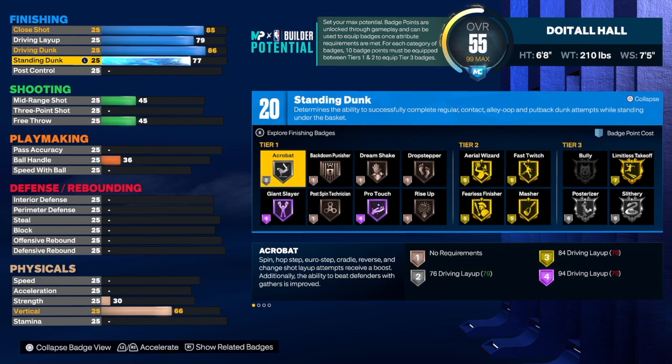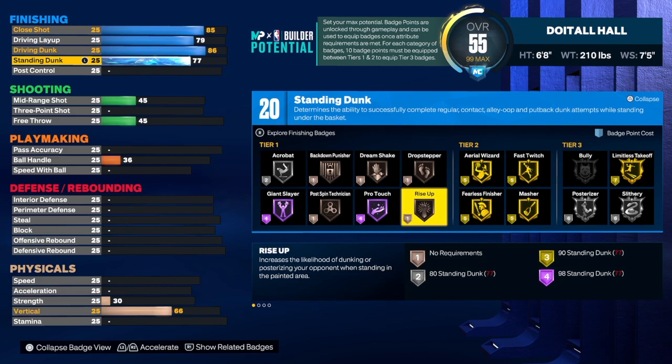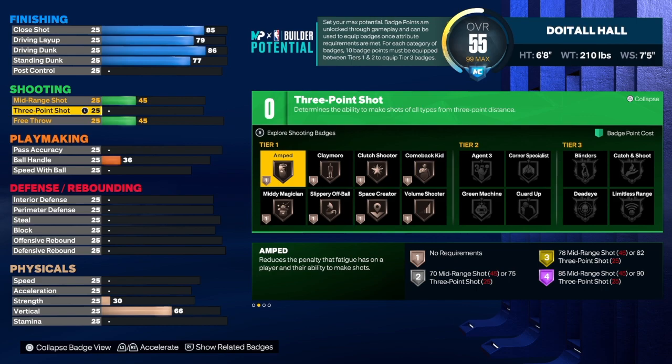For the standard dunk, we're going to take that up to a 77. If you want Gold Rise Up, take it up to 80 — that's up to you. Leaving it at 77 gives us 20 finishing badges, which is really good. The badges I'll use are Limitless Takeoff, Slithery, Posterizer, Fast Twitch, Fearless, and Rise Up. Once you core Limitless Takeoff on Gold as your Tier 3 badge, you get a plus 7 — going from 20 to 27. You may need about 3 more from rebirth to hit 30.